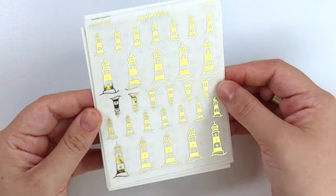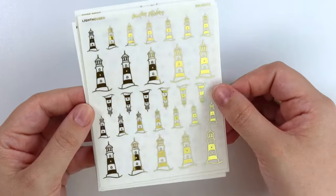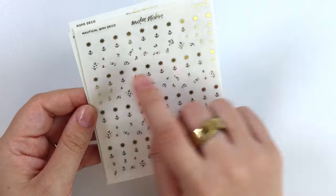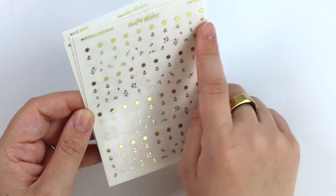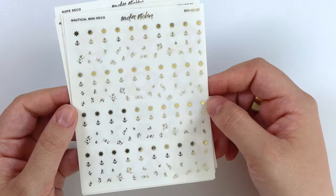Next we have lighthouses — some big ones and small ones. Next we have nautical mini deco, so we have some ship wheels, some anchors, and then some anchor cluster deco, and that kind of repeats down the page.